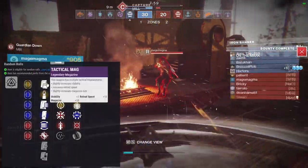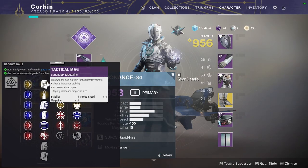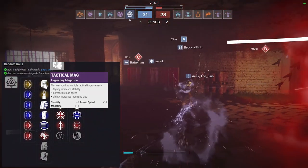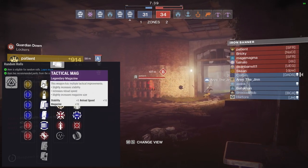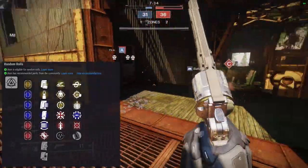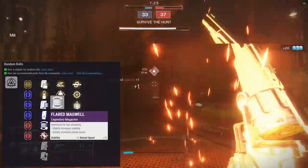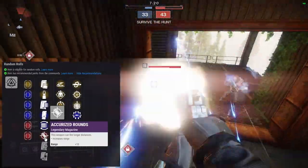For mag perks: Tactical Mag gives stability, reload speed, and magazine size. Steady Rounds gives some stability. Appended Mag increases magazine size. Extended Mag increases magazine size even more but you lose reload speed — not a big fan of that one. Flared Magwell increases reload speed and stability. Accurized Rounds is definitely a PvP-focused choice.